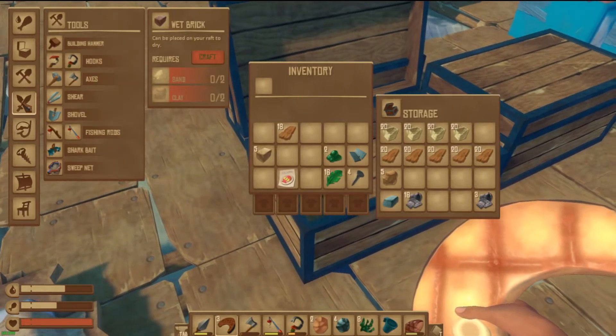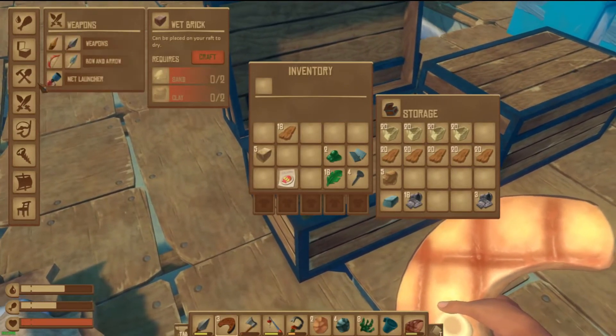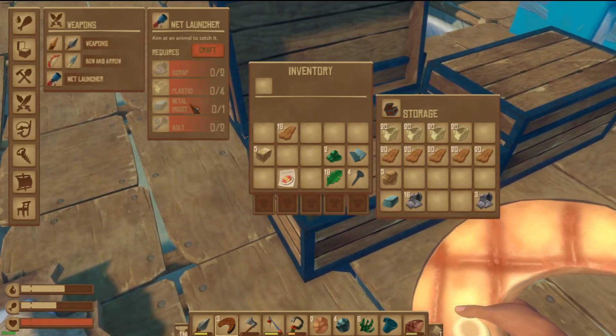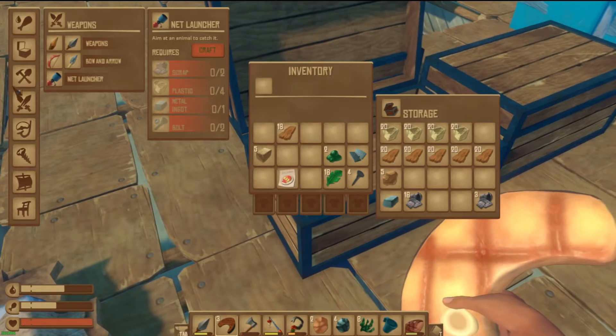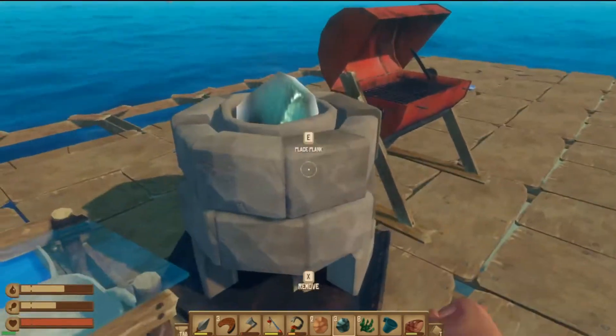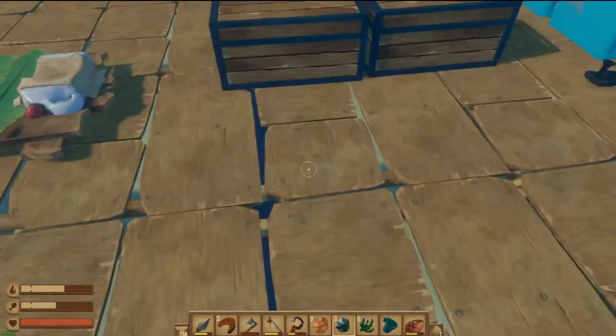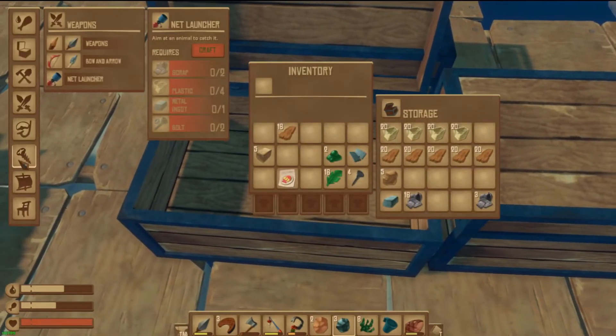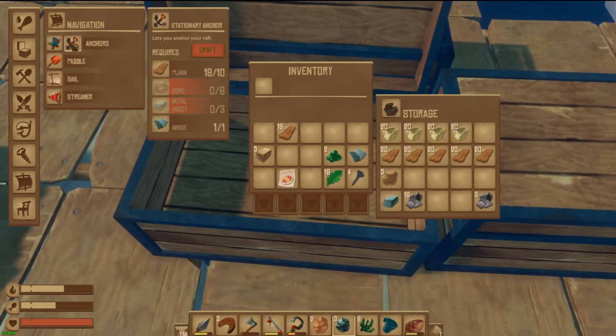Let's have a look — there's a net launcher! What do we need for this? One ingot, two bolts... I haven't got enough ingots for that, and I know I haven't. But I have got these bricks drying — once they dry I'll be able to get another furnace going. It's obviously going to be in boat anchors.